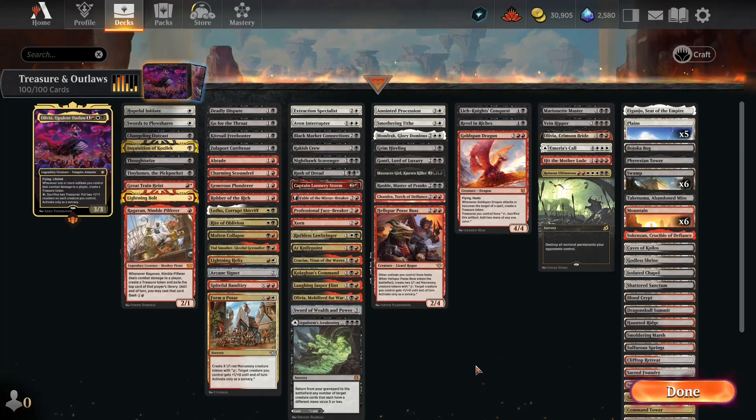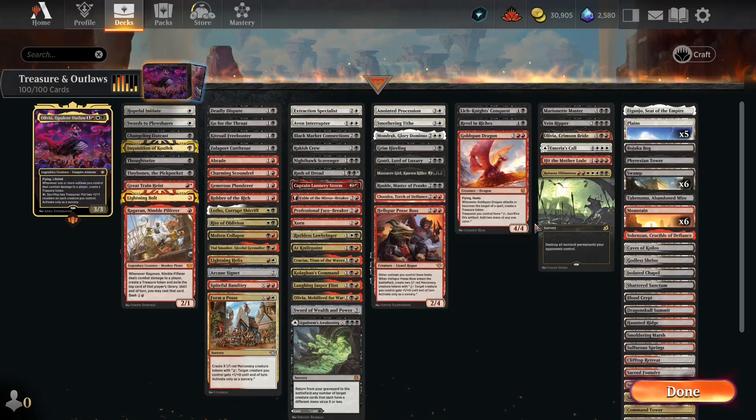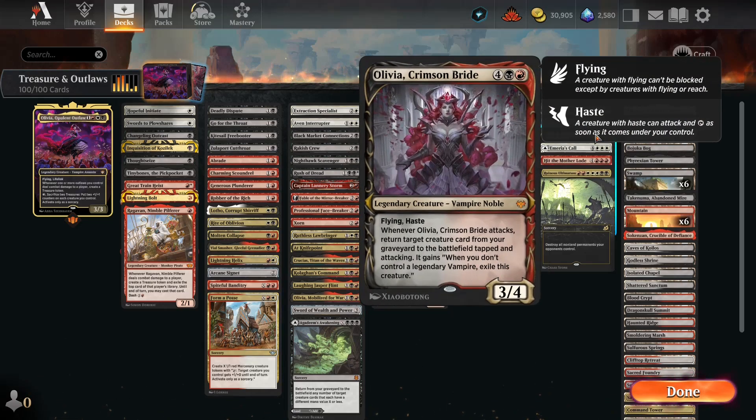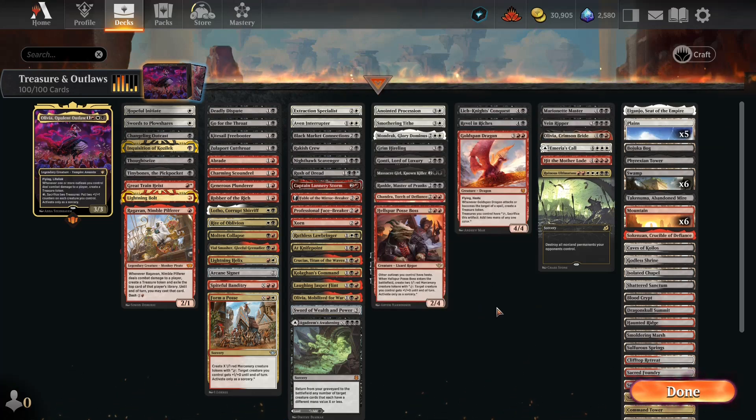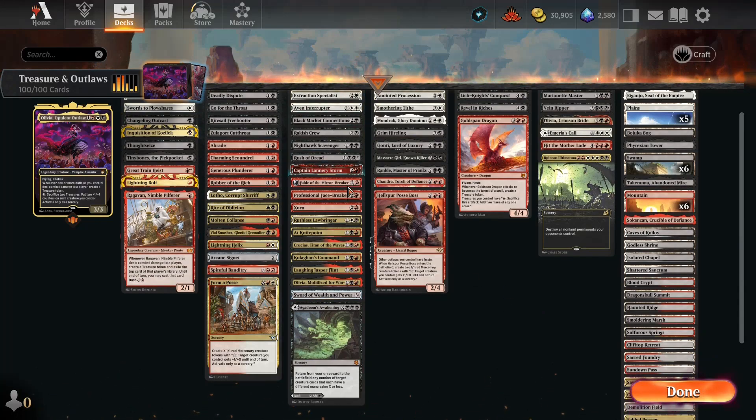There are a few cards in here I put in for flavor even if they don't fit the theme perfectly, like Olivia from Shadows over Innistrad and Olivia from Crimson Vow — they're not technically outlaws, but it's Olivia, it fits the theme. For the most part, this is just a hit-people-in-the-face-and-make-treasures deck. Pretty simple. Lots of treasure makers and outlaws.